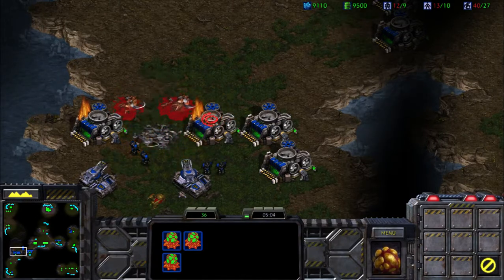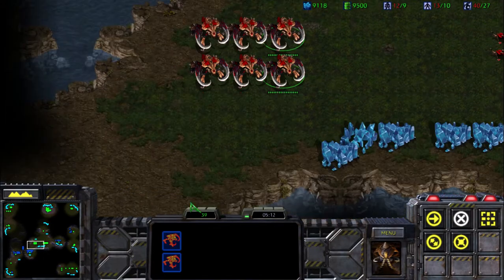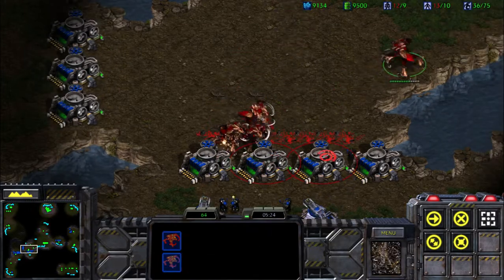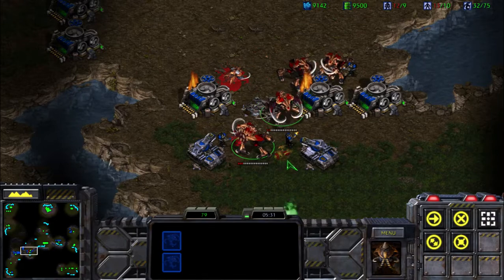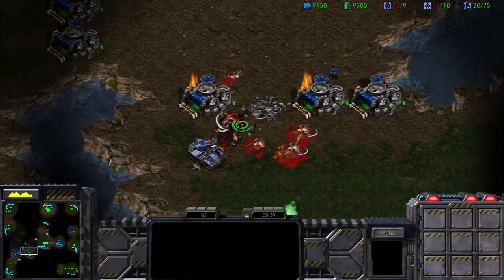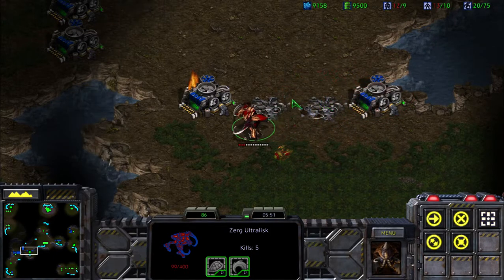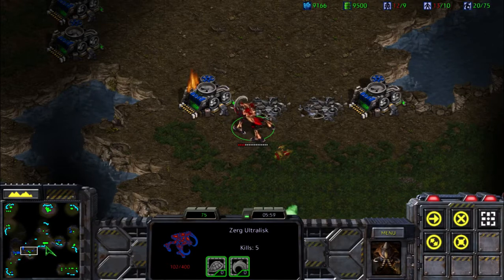Sometimes you actually have to group your units and individually command them to attack to bust through. We can use our hotkeys and command them to take down these supply depots. That way, with the same amount of units, you can actually bust through and kill everything — not simply by setting your units to attack ground.